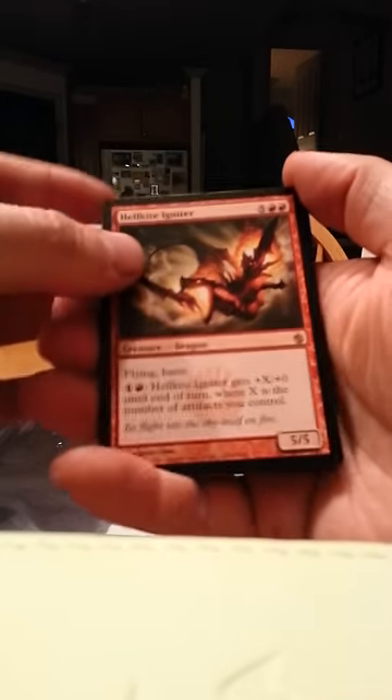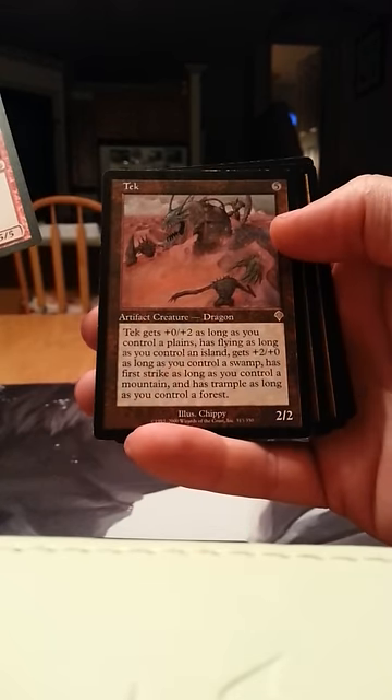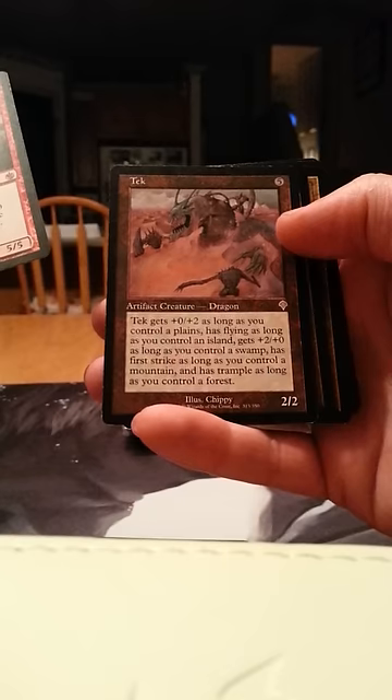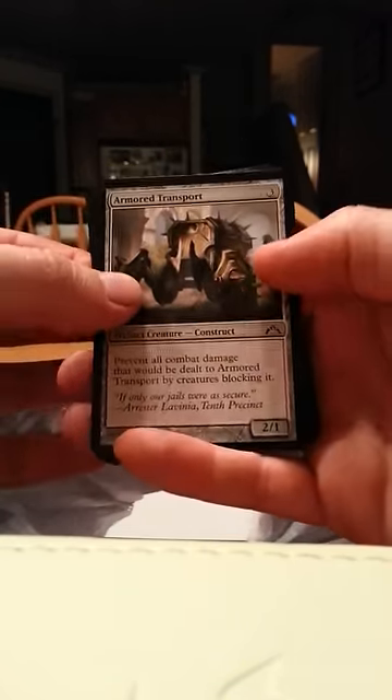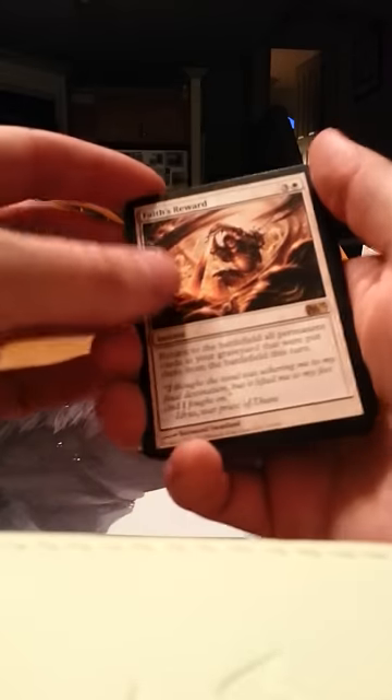Hellkite Igniter and Tech — this one I actually never heard of before, I'm going to read that one a little bit later too. Armored Transport, Clinging Anemones, Vesperia Skywatch, and Bump in the Night again. Nothing that's made me say wow, but some good cards, so I guess that's okay.